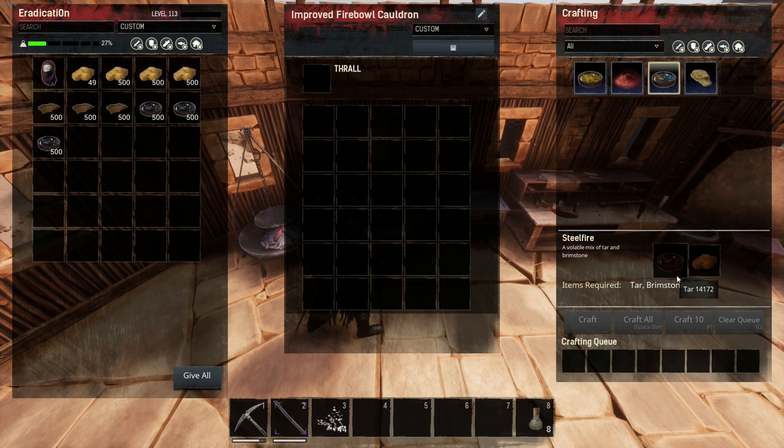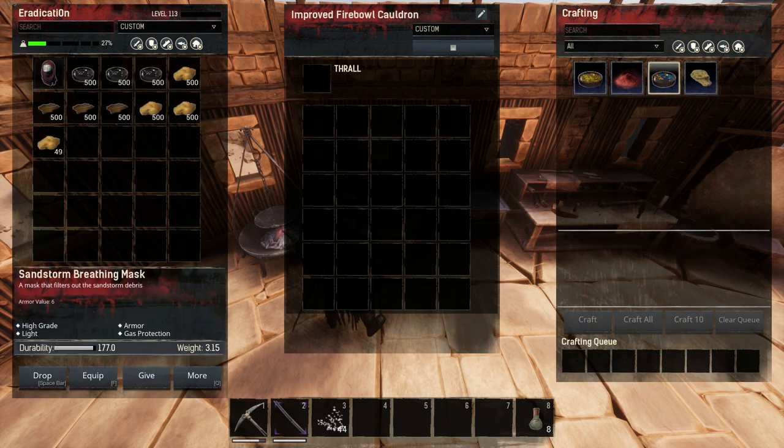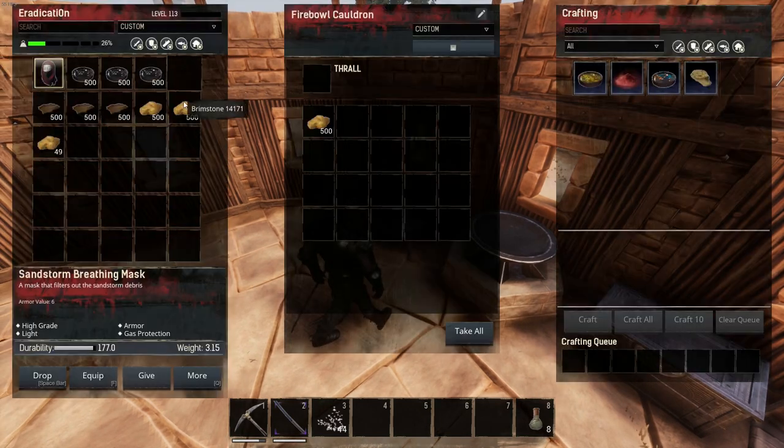If you do invest in this bench, that 1500 tar that you've just made from all the hides will go from creating 750 steel fire to 1500, which will last you a lot longer, and it's going to be an essential cost reduction if you plan on building tier 3 structures.